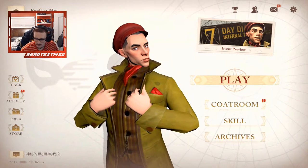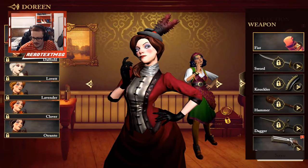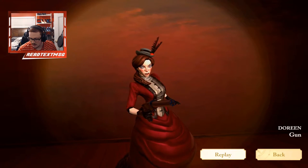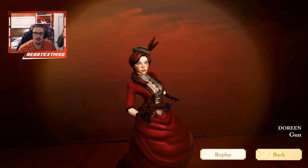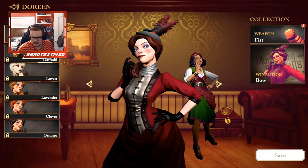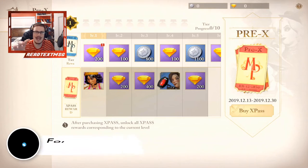In order to equip the gun, go into your coat room. It's going to be for Doreen, which my webcam is covering right now, so just click Doreen, go to Fist on the right side, scroll down, and attach the gun. Now we have our gun here that we are going to be smacking people with. We have the gun and the fist, and there's a whole bunch of other weapons for every single person. Put on the gun, hit Save, hit Confirm, then go back.